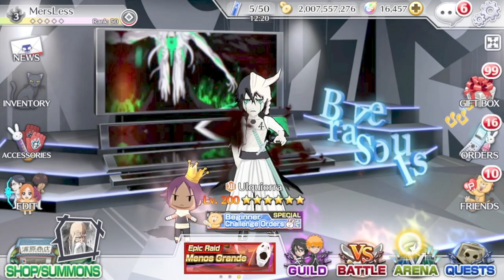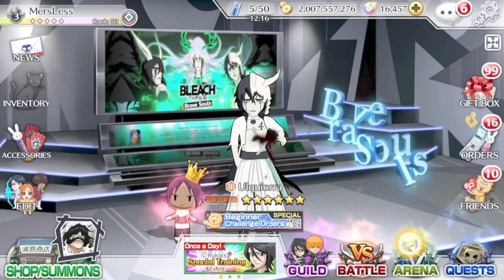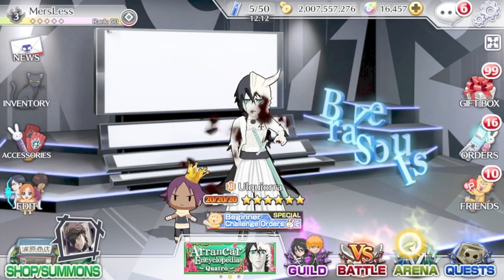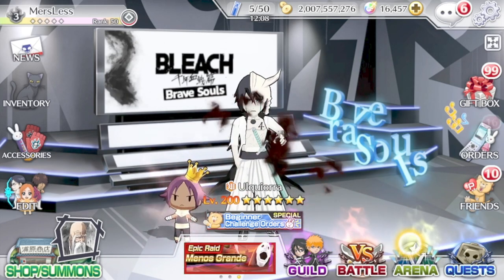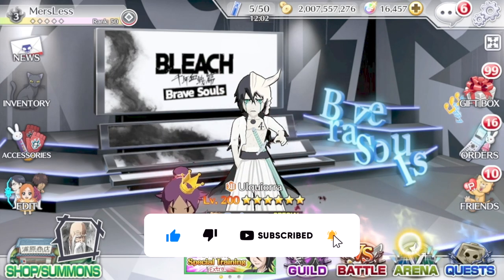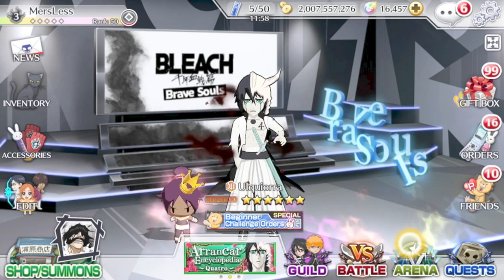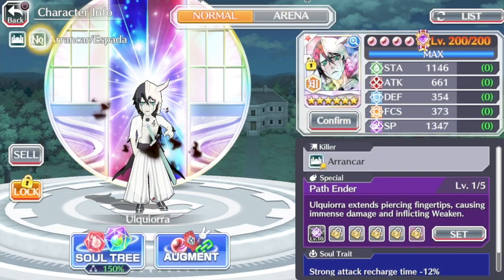What's up, gamers — Merciless Von back with another Bleach Brave Souls showcase video. This one we're going to be showcasing the end-of-month November units: Ulquiorra, the hidden version. Hopefully you guys enjoy this video. If you do, please leave a like. If you're new to the channel or you've been here a while, please consider subscribing and help me get to 150 subscribers — I'm currently only three away. Without wasting any more time, let's just go ahead and get started.